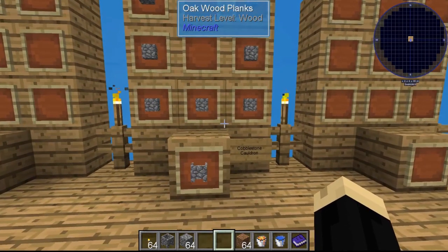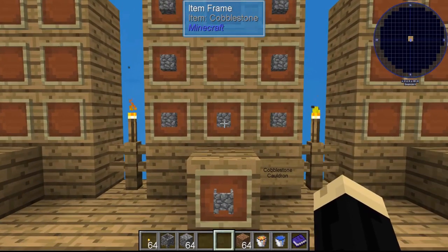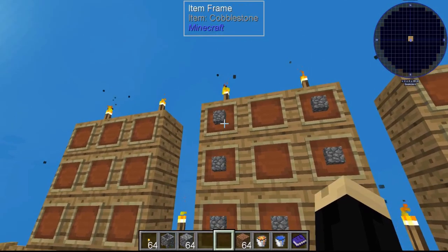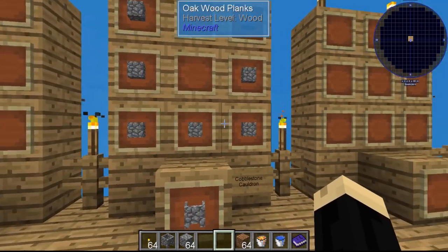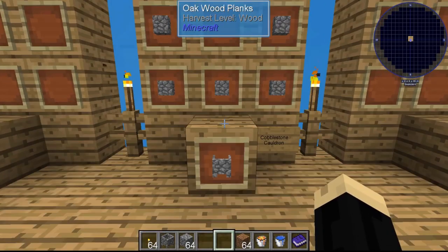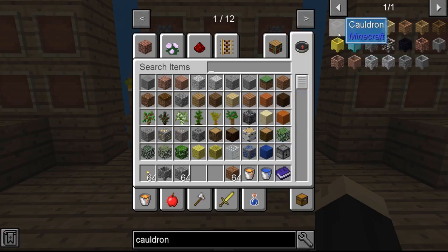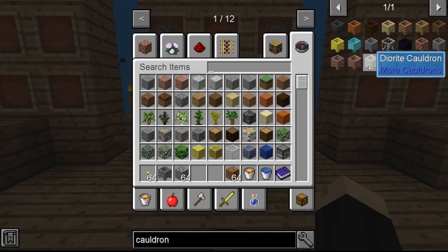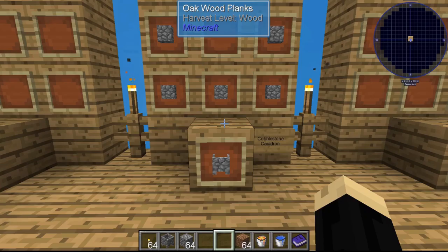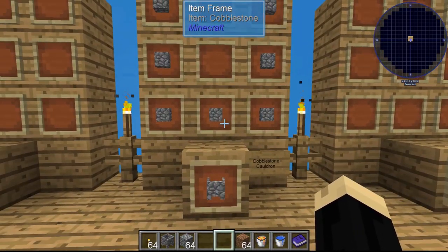I'm going to start off by showing you how to make a cobblestone cauldron. To make a cauldron, you just take your material — in this situation, cobblestone — and you need seven pieces. You're just going to go around the outer edge, leaving the center and top open, and that will give you a cobblestone cauldron. There are multiple different types of cauldrons: all the different woods, gold, diamond, glass, obsidian. The pattern to make the cauldron is the same in every situation — it's just that outer edge of the material of your choice.